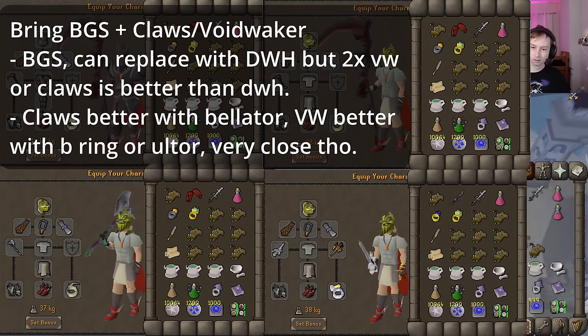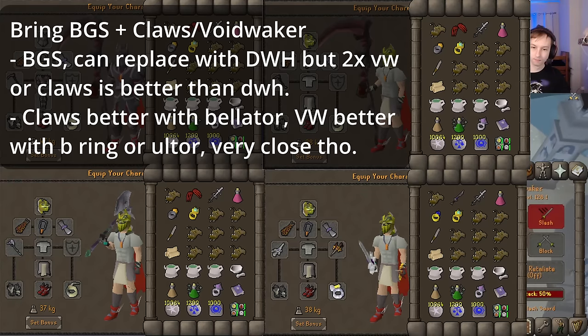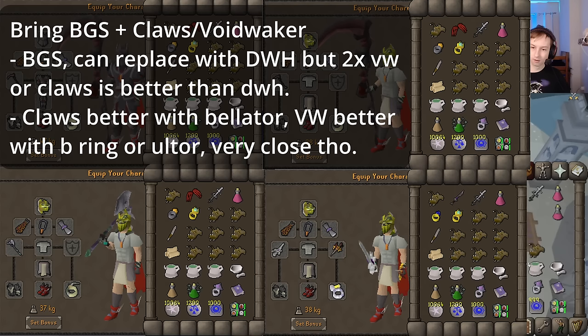If you're missing BGS, you can do Dragon Warhammer. However, it's only got about a 1 in 4 chance to hit, so you're better off just doing Double Claw or Double Woodwaker, while Double Woodwaker is much better on full defense. If you're missing both Claws and Woodwaker, then you can just double BGS.